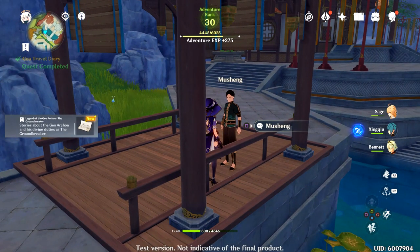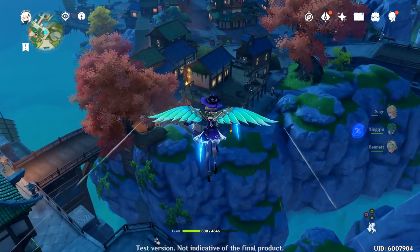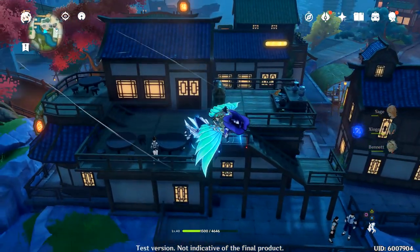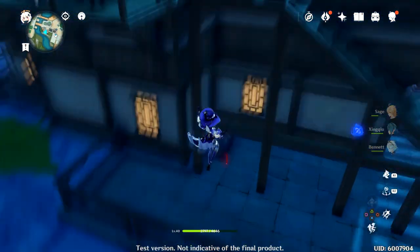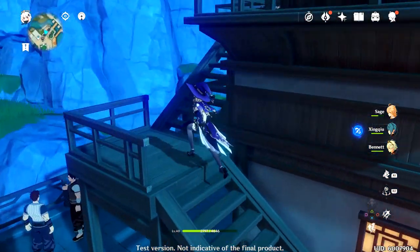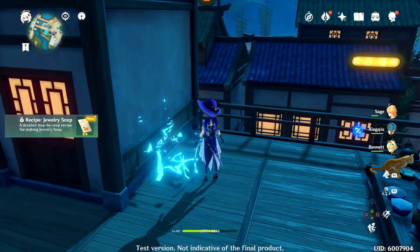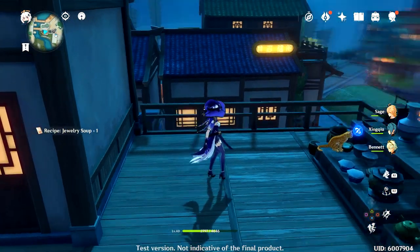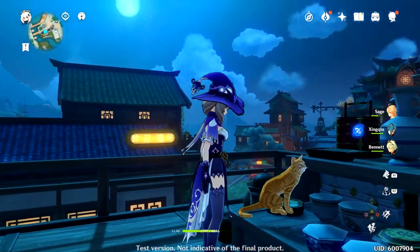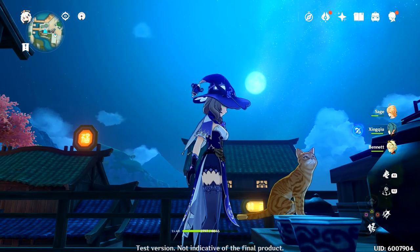Did you guys see that? That was clean — I didn't even mean to jump from the railing there. Oh, I was right — there's a chest here! Oh, there's another chest there — what? I only noticed the common chest. There's a precious chest here, just chilling. Jewelry soup. Oh, that's it? Cat — hello, you're floating. Oh, nice moon — it complements this. Looks cool.